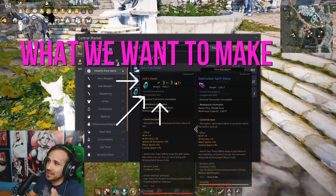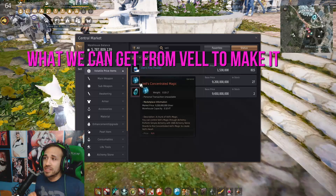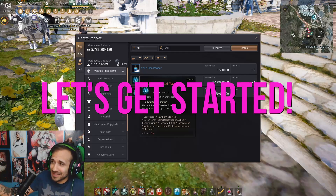This is Vell's Heart — this is where we can equip it, and this is what gives us those awesome stats. This is what you get from Vell if you are incredibly lucky. I did want to record this and show you guys how I'm going to do it, because I personally was a little bit confused on how to do it myself.